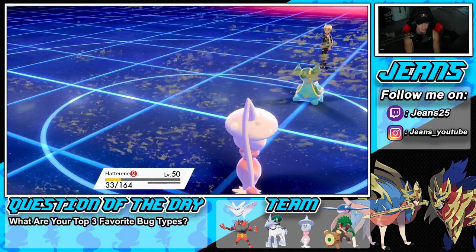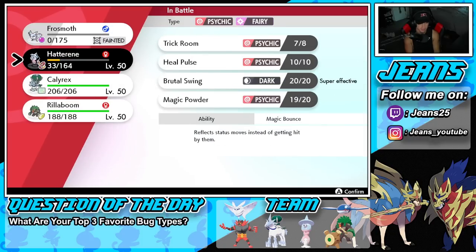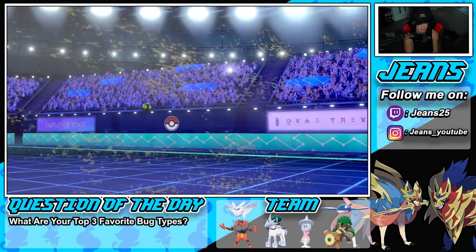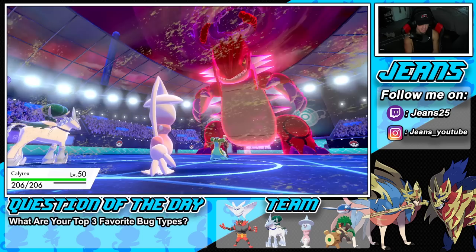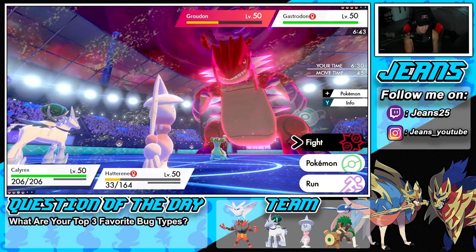I can proc Weakness Policy on Calyrex — that has to be my play. I'm thinking I gotta proc policy and just start Glacial Lancing. That might be my best bet.